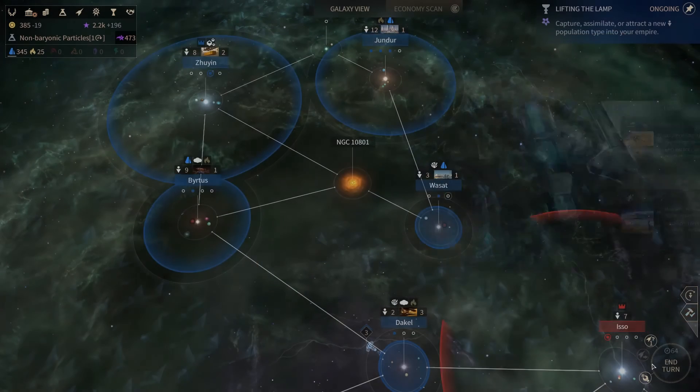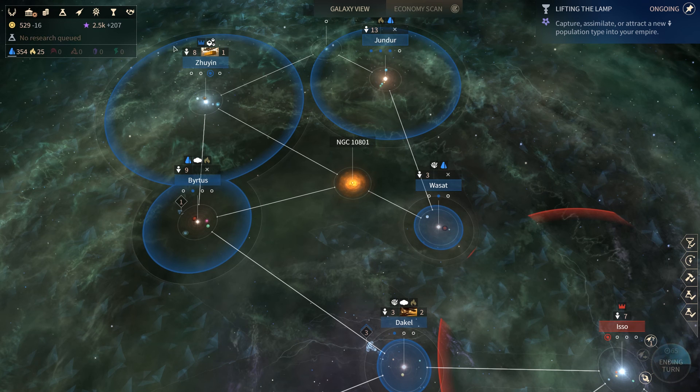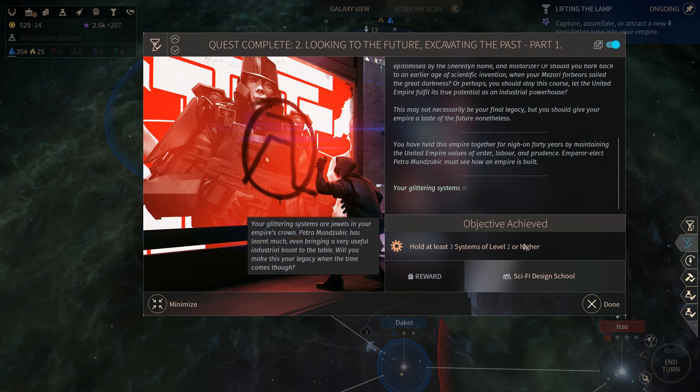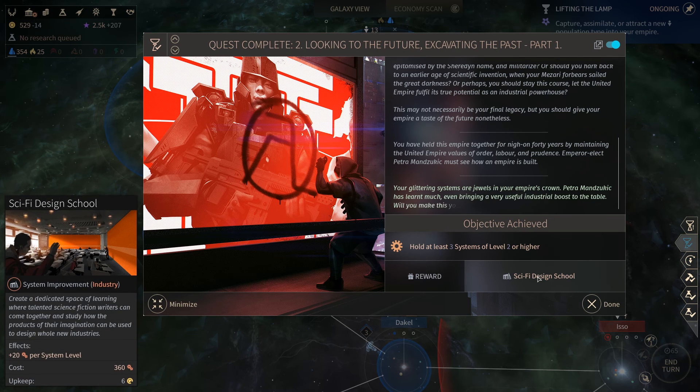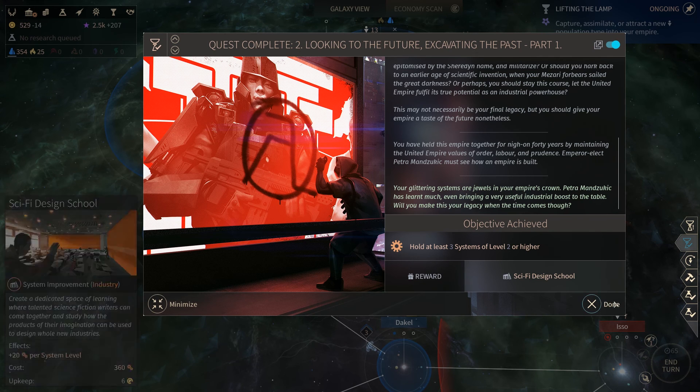Let's end our turn and we should start building some warships. Actually, I'm going to wait until the event is over like I said before. We got a notification — create a dedicated space of learning, and talented is plus 20 industry per system level. We've unlocked that improvement, which is actually very neat because we will be able to build this in Junda which is level two. We've got two improvements so that would add 40 industry — very nice.